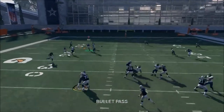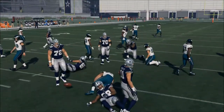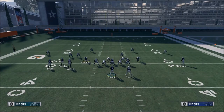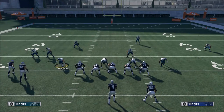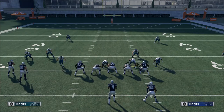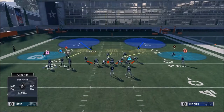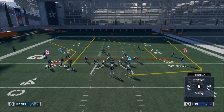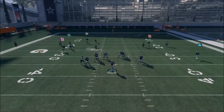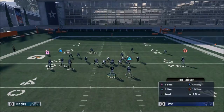Your first read on this play is Jason Witten. See how they defend him — if no one goes up the seam you'll have heavy seam coverage and you obviously won't be able to throw him the ball. But he's really there as what I call a 'keep you honest' route. If they play Cover 2 and user the left safety and get aggressive on the in route, you've got this route to Jason Witten to keep them honest — you can lob it over the top for a nice one-on-one with a linebacker.